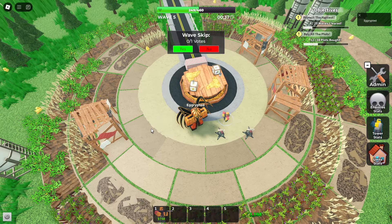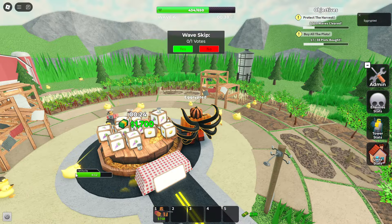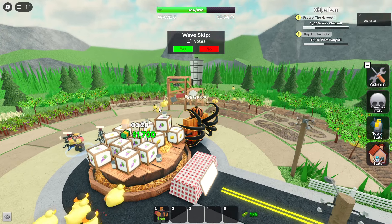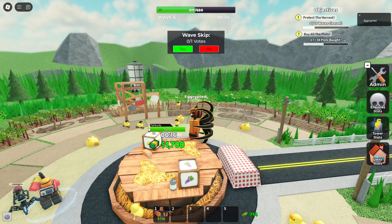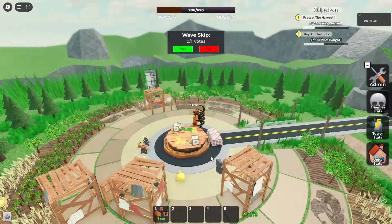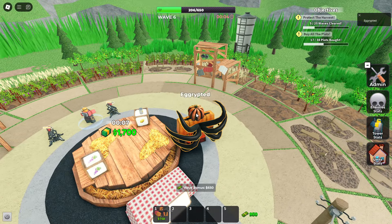I don't remember exactly when the funny penguin miniboss arrives — I think it's like wave 10. Here come the fat duckies. This is actually enough to go through our defense, which consists of one Engineer. Will we survive? This is tons of damage from the fat duckies.